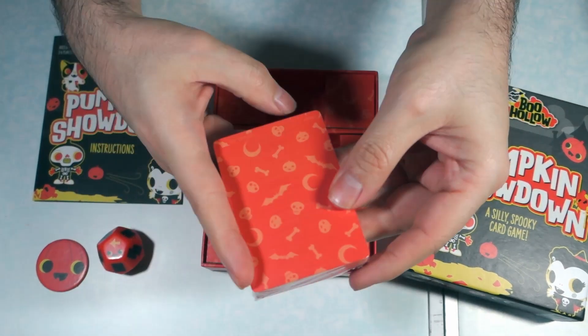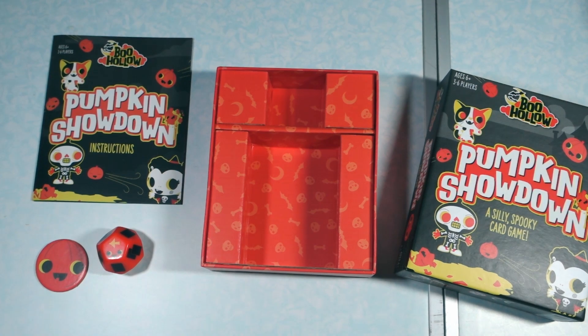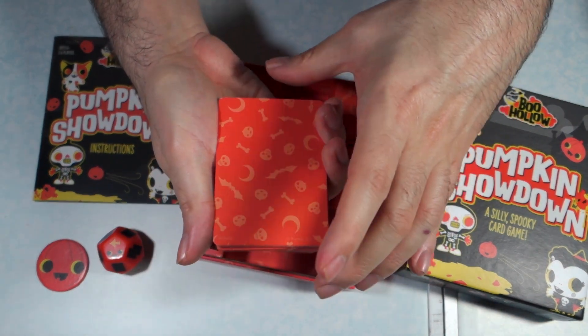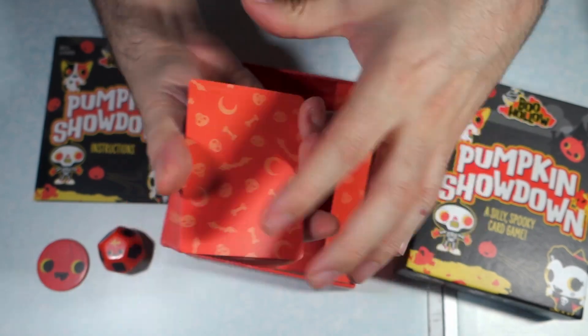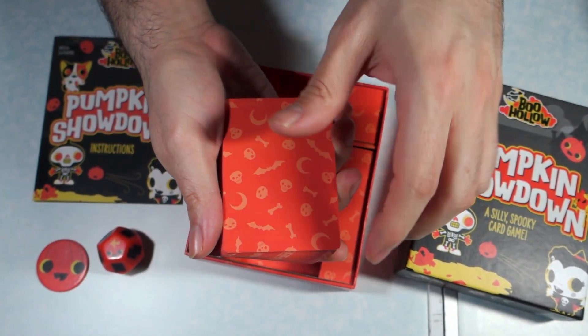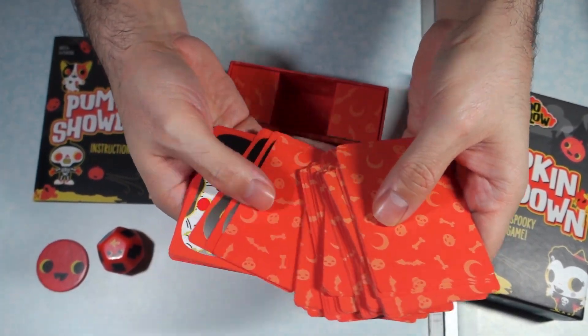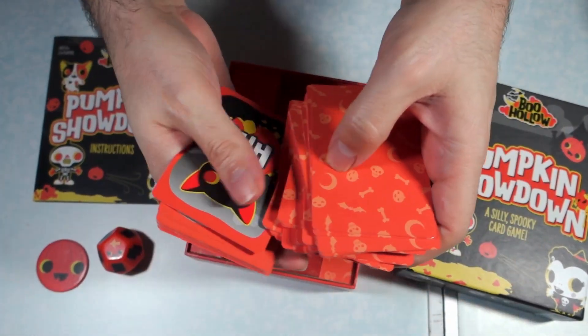Here it looks like we have one big deck of cards. Let's crack that open and see what we have. This looks like the back side of the cards — with the bats and the little skulls and bones and the crescent moons.